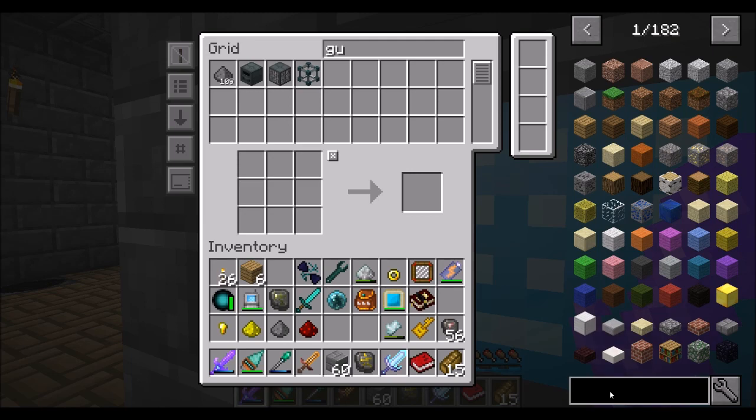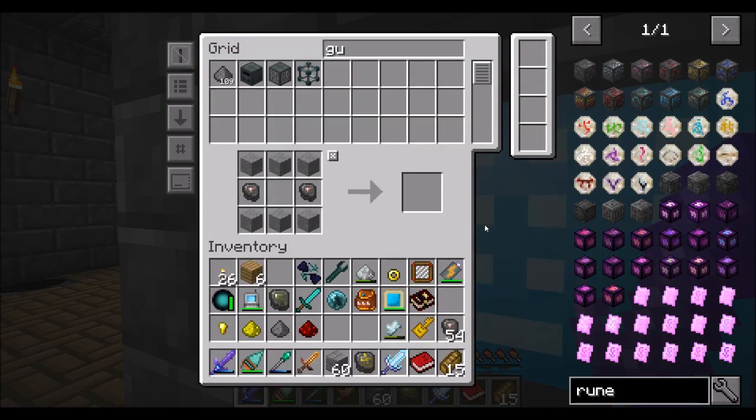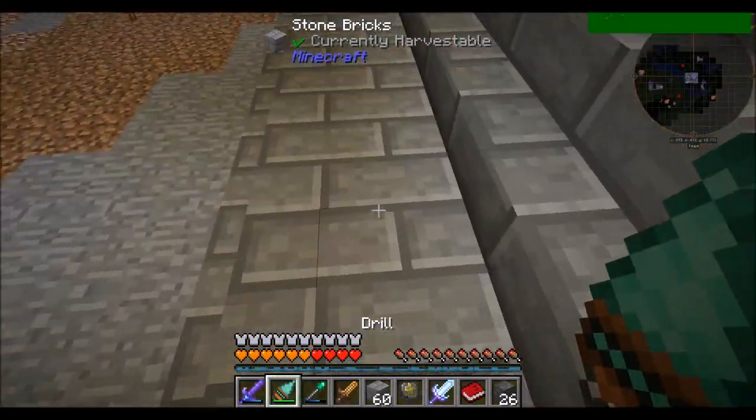We've got our blank slate. For this, we're going to need to get some runes. We'll start off with blank runes, and just like we did with the previous tiers, we will upgrade them pretty much as we go along. That should be 26 — exactly what I need. Let's pop over to our blood magic area and start getting ready to fill this in.